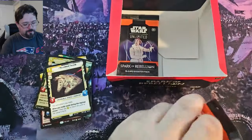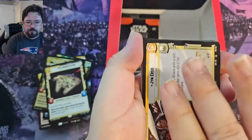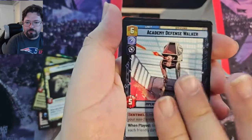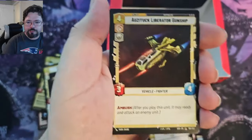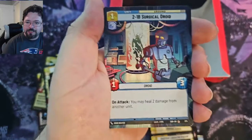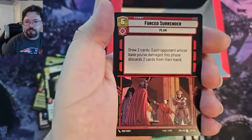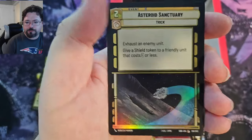Okay, last two packs. And we've got Jyn Erso, Capital City, Rugged Survivors, Imperial Interceptor, Resupply, Academy Defense Walker, Precision Fire, Metal Ceremony, Surprise Strike, Auzituck Liberator Gunship, 2-1-B Surgical Droid, Vanguard Ace, Prepare for Takeoff, Forced Surrender, and Bodhi Rook for the Rare. Now we've got Asteroid Sanctuary for the Foil Common.